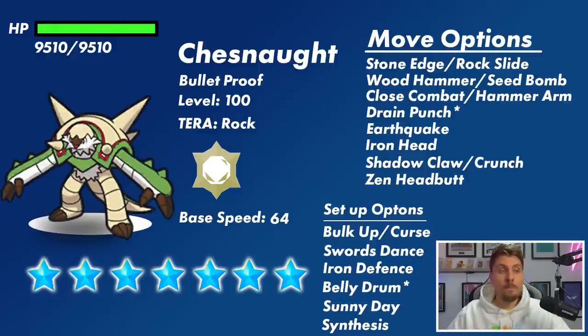For setup options, it does have some good ones we have to be aware of — Bulk Up and Curse boost Attack and Defense by one stage each turn, and Swords Dance boosts Attack by two stages, so it could get out of control quickly. Iron Defense is also an option — it's already got sky-high Defense stats, but if it wants to combat big physical Steel or Fighting type attacks because of its Tera typing, Iron Defense kind of makes sense here.